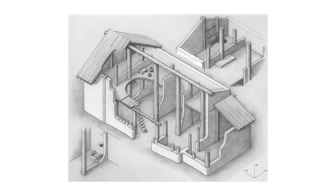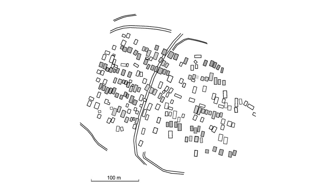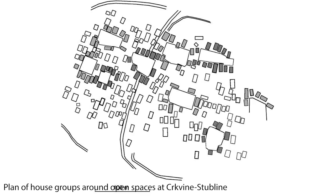Later Vinča houses could be rather large at 10 by 20 metres. The houses in many settlements were arranged in rows and in groups, suggesting perhaps internal group organisation within the settlements, perhaps representing extended households or clan groups.